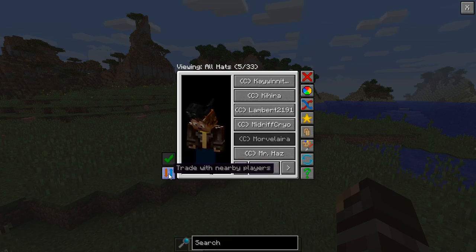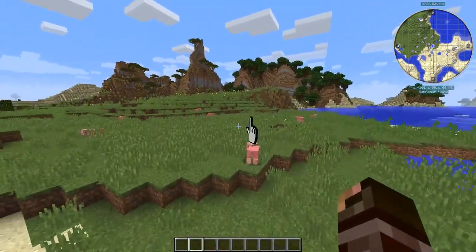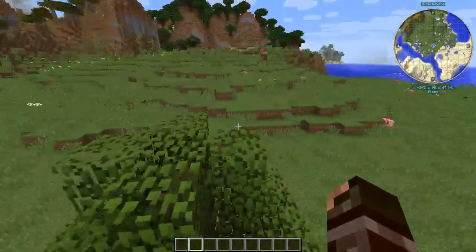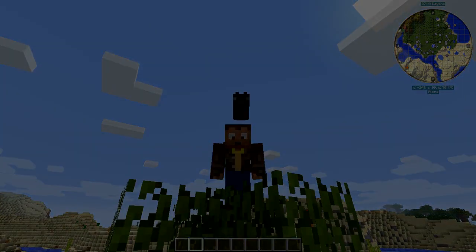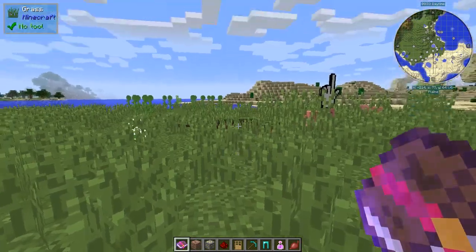In the bottom left you have 'trade with nearby players' — you click on it, select the player, and you can trade hats if you're within a certain area of them. I have no player to trade with because I'm all alone in this world. That is the Hats mod.